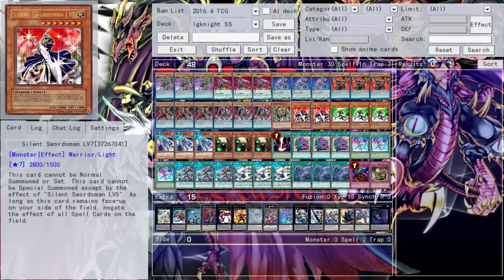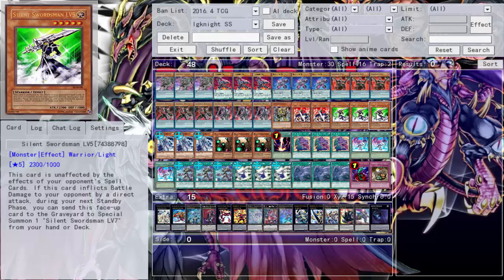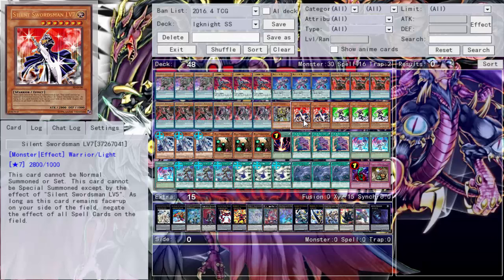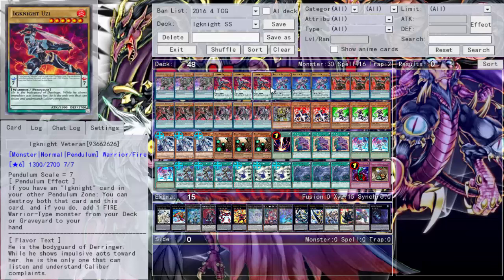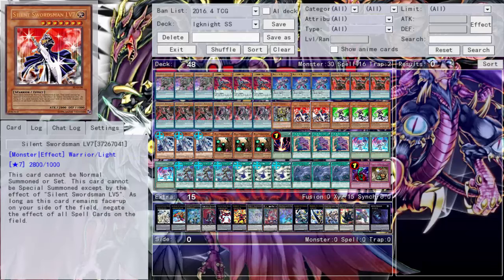I run two Silent Swordsman Level 7s and three Level 5s because I want to pendulum summon the five. Level 5 reflects damage to your opponent, and during your next standby phase you can level up to seven. Level 7 negates all spells on the field — very powerful, may hurt your opponent, may hurt you a little bit, but still great. It doesn't negate your pendulum summon, just negates their pendulum effects. A 2800 beater that negates spells — no complaints.